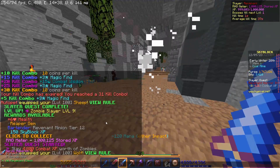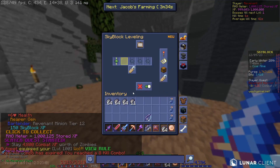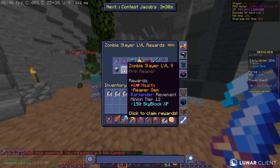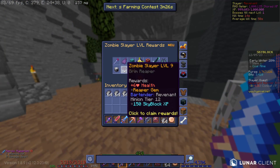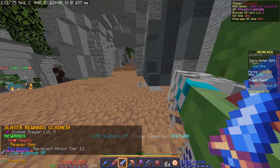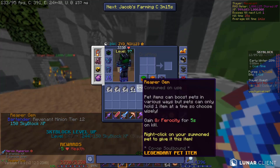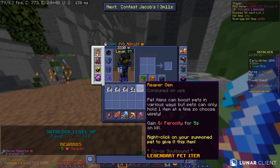We have got Rev level 9, which is otherwise known as max Rev level. Let's claim this. We get 6 health, a Reaper gem, Rev Mania level 12, and 150 Skyblock XP. We've leveled up to level 244.